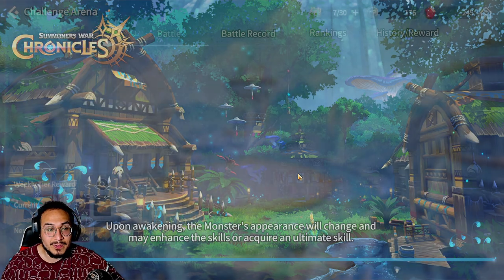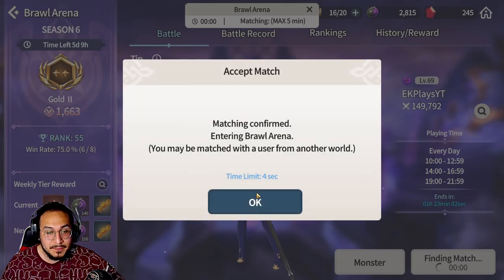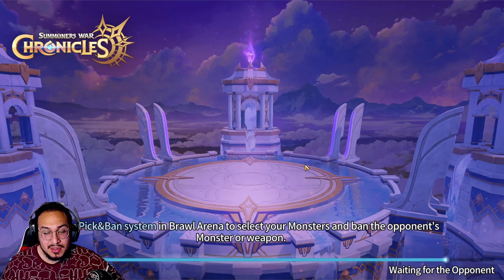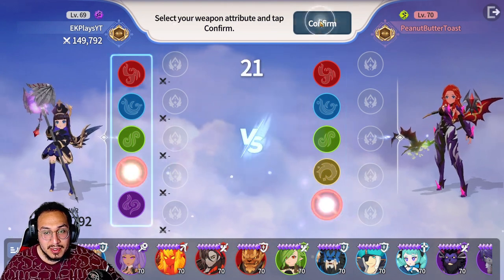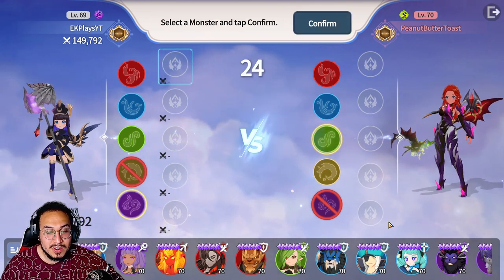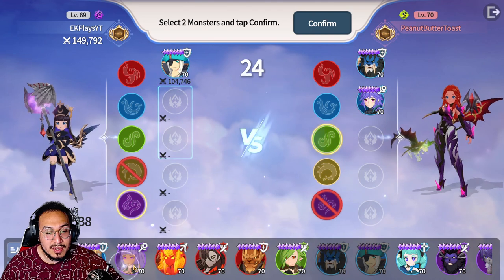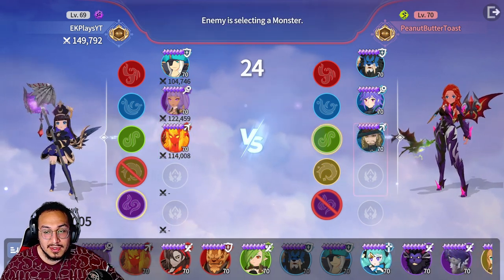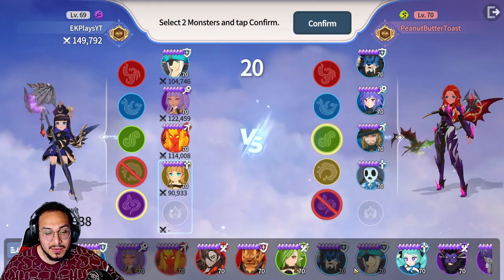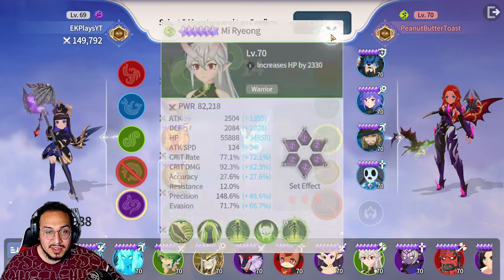Let's find an RTA match. I'm doing okay this season — probably going to lose this one. Galleon — and Orbea. We have to pick the Galleon. Taywar, Norena. Full water team. I don't really like her anymore though — I've been thinking of resetting her and maybe putting all her skill ups into someone else.